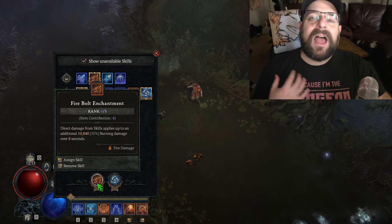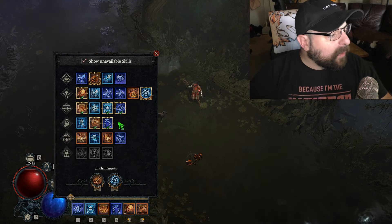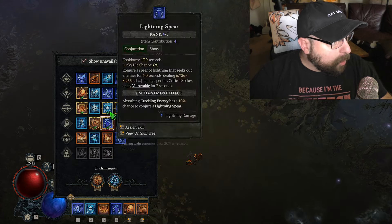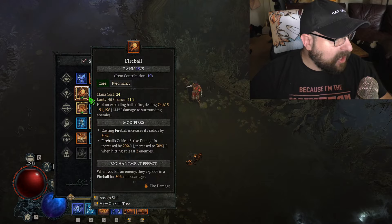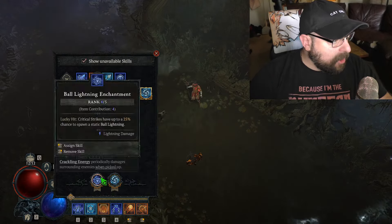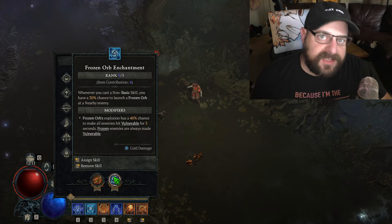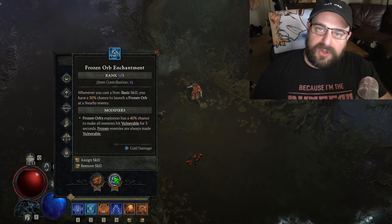Other builds like an ice build running Devouring Blaze should have to sacrifice an enchantment slot for Firebolt — not a fire build. Fireball should just burn naturally. We would love for that slot to be Hydra enchantment, Ball Lightning enchantment, or something else. But no, we are locked into Firebolt, and that is sad. We also have Frozen Orb enchantment because we're casting fast, which enables ice damage for the Elementalist glyph.